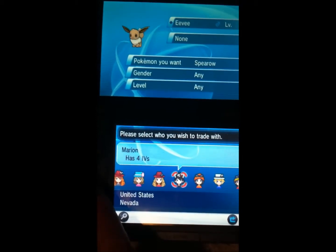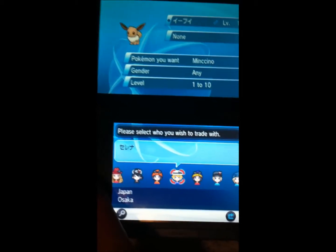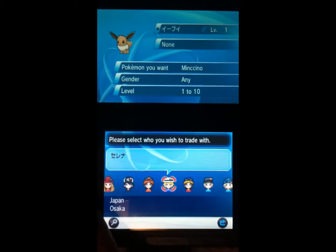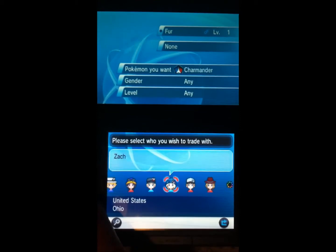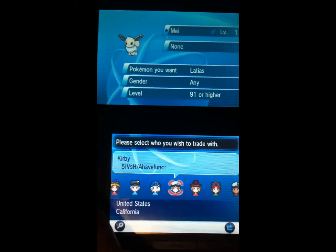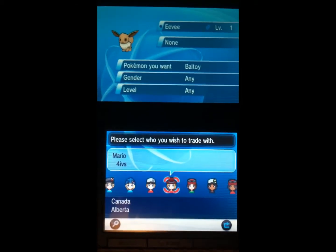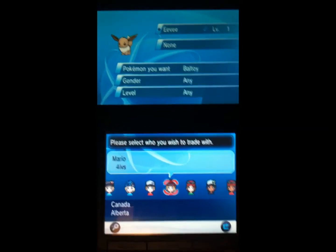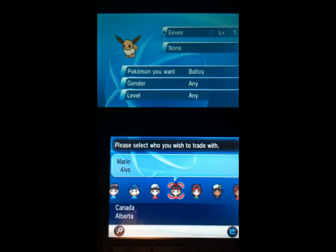To be perfectly honest, this really needs to be better. There needs to be a way to refine what you're looking for, or to at least see the summary of the Pokemon that you're getting before you trade. Anyway, that's enough of me complaining about how crap this is. Leave a comment if you've had this problem, if there are any other ways you can think of fixing the GTS, and until next time, enjoy your day.